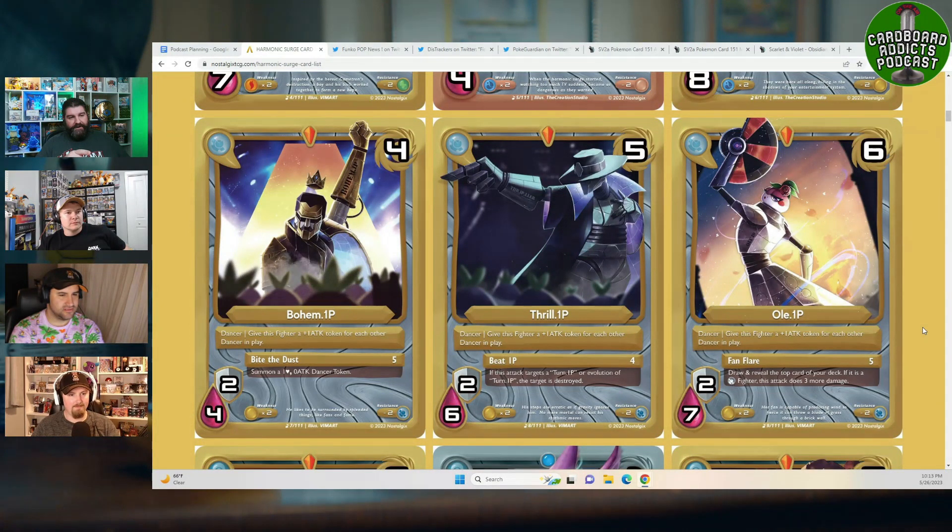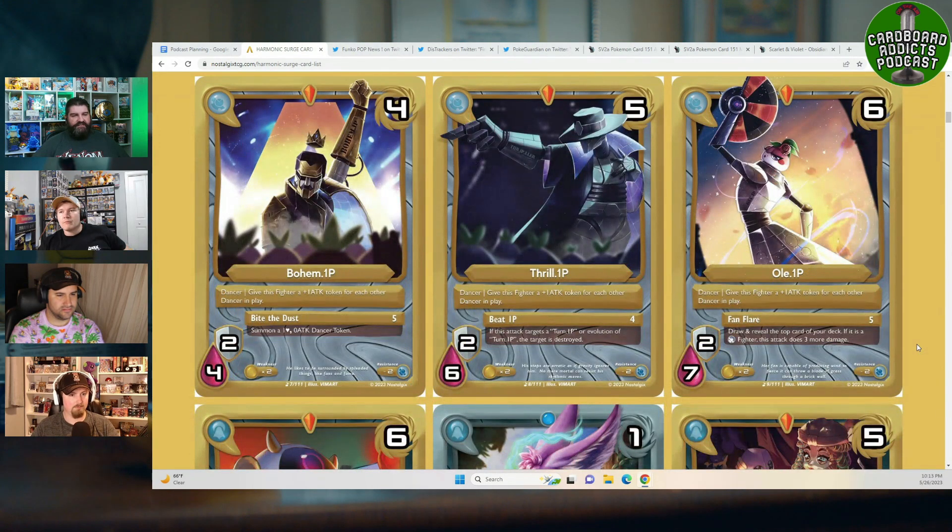The Thrill Up card is interesting — the Turn Up line is like the Eevee of Nostalgics with a bunch of evolutions, and Thrill Up is built specifically to counter it. It gives a Cad Bane vibe. Turn Up is going to be a very popular deck once this drops, so building some Thrill Up decks is definitely on the agenda.